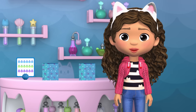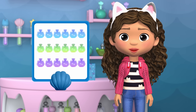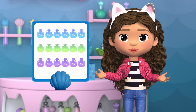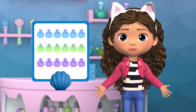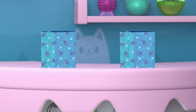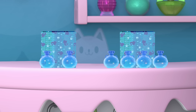Welcome to Merkat's spa store. She's selling spa potions and needs our help. Merkat needs six blue potions, six green potions, and six purple potions. Will you help me count the potions and see how many more we need to make? You will? Cat-tastic! Let's start with the blue potions. We have two blue potions from this box and four blue potions from this box. How many potions is that all together?